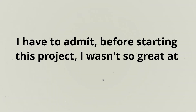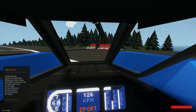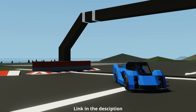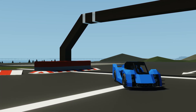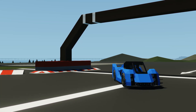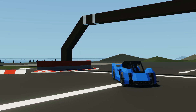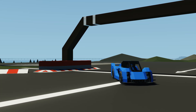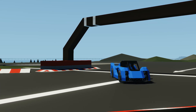I have to admit, before starting this project I wasn't so great at driving, so I spent some time racing around the track and trying to improve my skills. This is the Astral C21, built by 404 Gordon Not Found. With some minor modifications, we'll use it to test how the tire settings have an impact on its top speed. With a mass of around 1,200, this can be considered a lightweight vehicle, but its maneuverability and control fins give it an upper hand on the track.